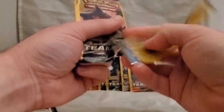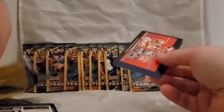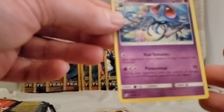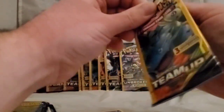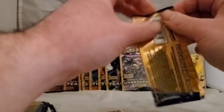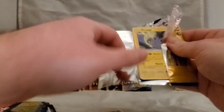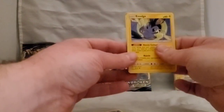I remember when packs used to have 11 or 12 cards, then went to nine, then back to 10. Next pack: got a Psyduck — always been a fan of Psyduck — a Fairy Charm, and a Tentacruel which is an uncommon. Sorry if I'm not really focused on my parts too well; I'm doing this with my cell phone. If you hear noise, my cat rescue might be meowing trying to get my attention.